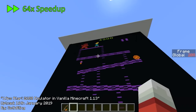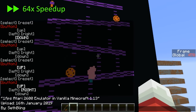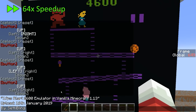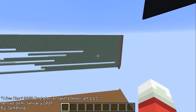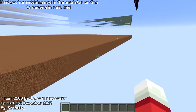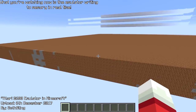A notable exception to the rule is Sethbling, who built an entire Atari 2600 emulator in Minecraft. Although this had been in the works for a few years before then, this was the year where he got it running at 1 FPS, which makes it borderline usable. I haven't mentioned this properly though, as it runs entirely on command blocks, but I thought the use of dirt and stone blocks to represent 1's and 0's in memory was too cool not to mention.